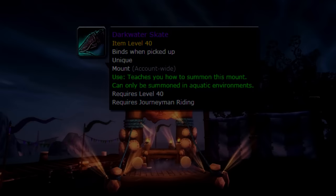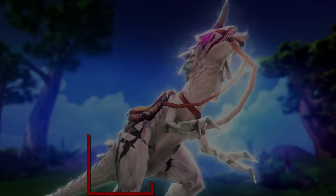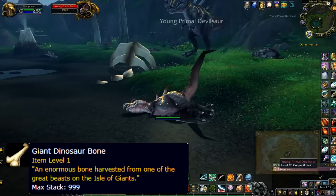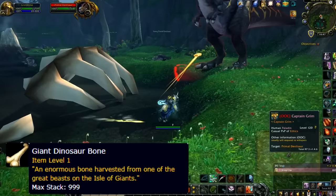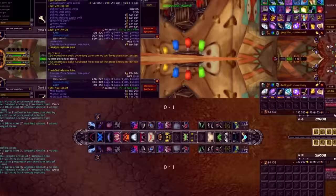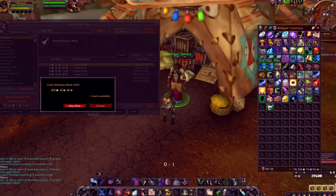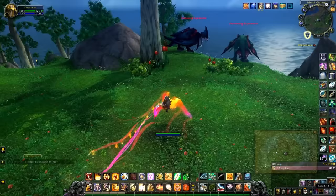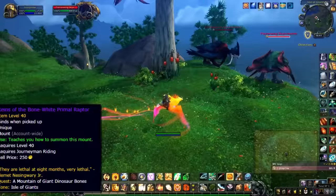At number 7, we have the Bone White Primal Raptor. In order to obtain this mount, you need 9,999 bones from the Isle of Giants. The best way to farm bones is to go around the island and kill literally everything you see, as all NPCs on the island except the faction-specific ones drop dinosaur bones. You can also buy the bones on the auction house, but 10,000 is quite a lot. I casually farmed bones for about 15 minutes a day over the course of a week, with some days doing much longer.